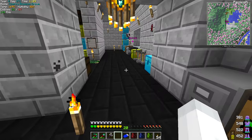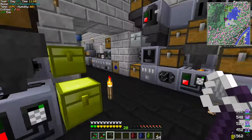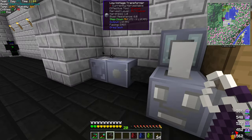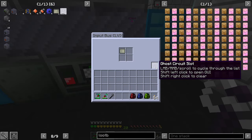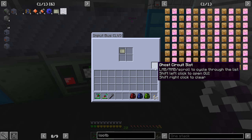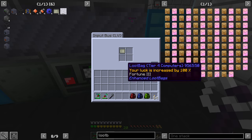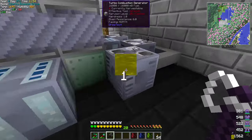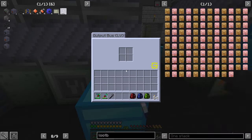Hey everybody, welcome back to Let's Play some Greg Tech New Horizons. We're back with a newer version and we have the new machine UI, which looks pretty cool. One thing I noticed is they added the circuit here, but it was apparently always there to begin with - just hidden in the UI with no cutout. This is a modular UI; the whole purpose is to make GUI building for machines easier and more adaptable, and probably helps fix some bugs.